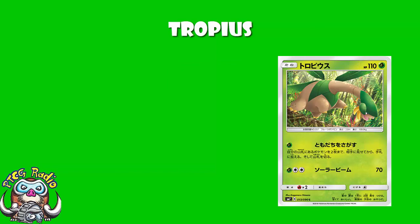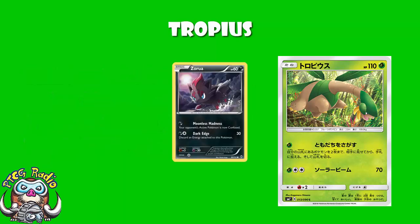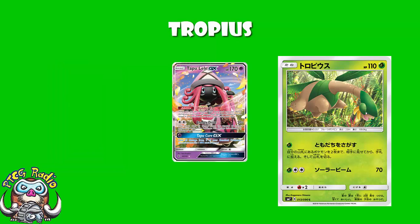One grass energy: search your deck for two Pokemon, reveal them, and put them into your hand. As it goes, that's a really nice, useful attack. Search for any two Pokemon. Maybe you go and get yourself some more basics, or maybe you go and get yourself some evolutions — so if you've got Zorua on the bench, you go search for a couple of Zoroark and you can start trading next turn. Maybe you search for a Tapu Lele so that you've got a supporter for next turn. Sounds good to me —